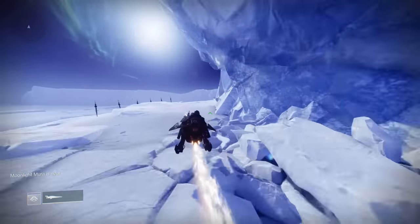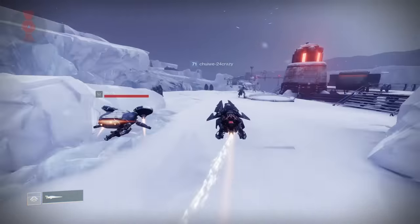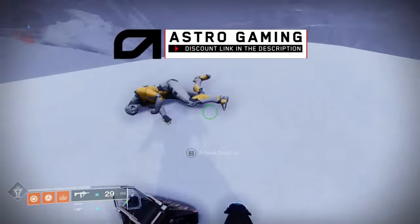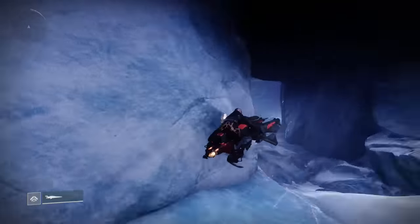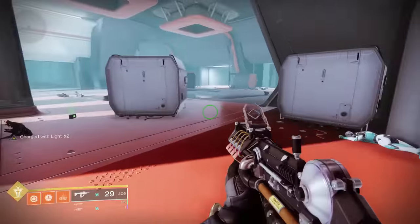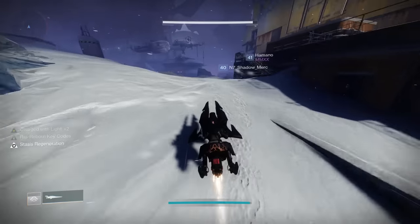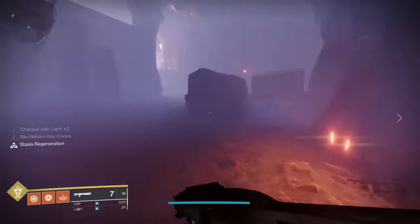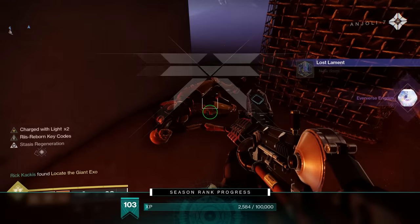A pretty easy bundle of three somewhat close together is to load in where Variks is, head to the left to Cadmus Ridge. The first one is located on a plateau of ice in the very middle of this area — interact with that for one out of three. The next one is in the nearby lost sector Perdition; you need to get to the boss room and look to the left — it's shoved in the corner. From there, head to the Eventide Ruins and go to the very top right-hand corner, where there's another Exo in a broken-down building.